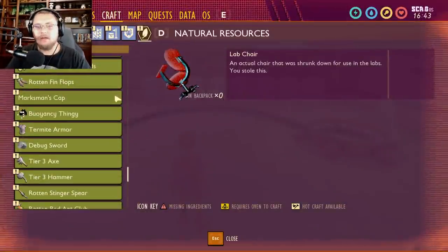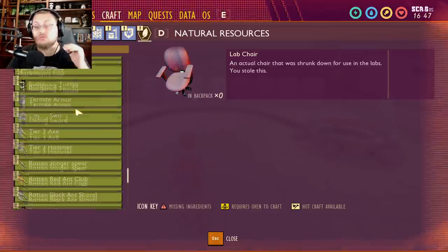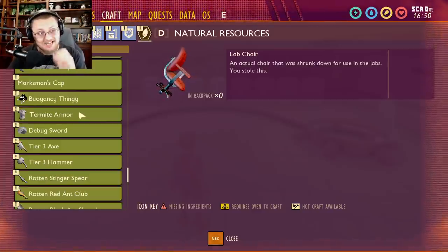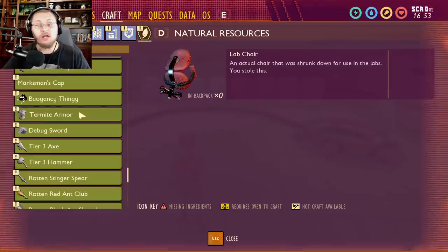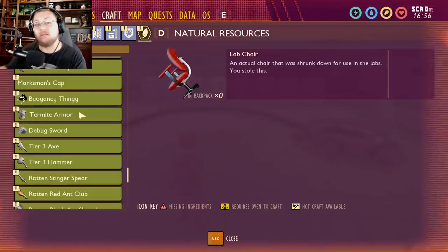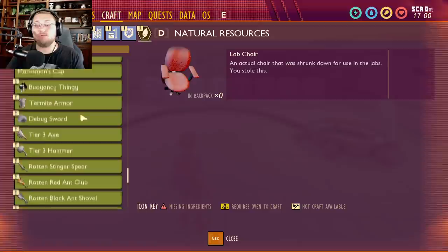I want to point out this termite armor. When I tried clicking on it, it literally crashed my game, so I can't examine it closely. But seeing termite armor in the code tells me we are going to be getting termites at some point. Termites confirmed! This is the same way we found out roly polies and black ants were coming to the game.